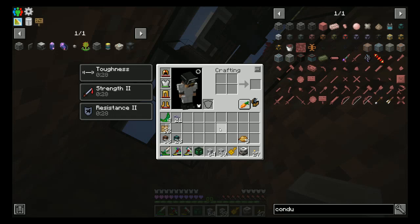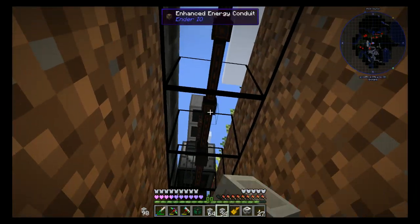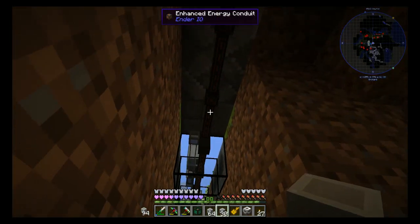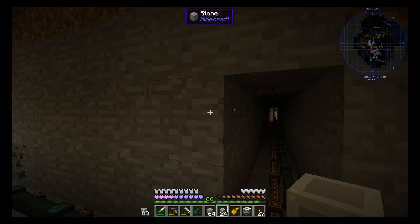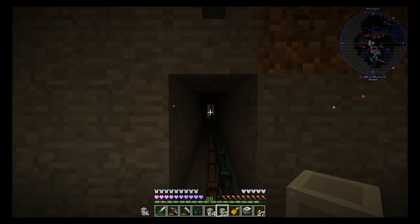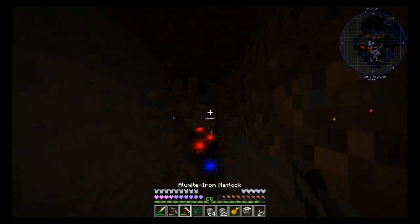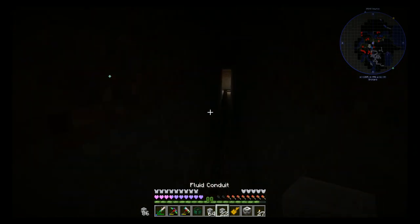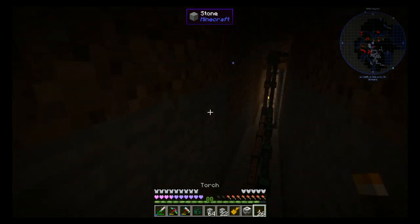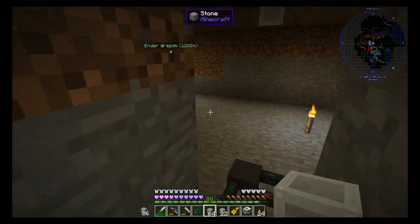Hey y'all and welcome to episode 41 of Enigmatica 2 Expert Mode, where first things first, we are going to set up our sludge refinery, and then we are going to take a look at the action-measure stuff. We will probably get back into Thaumcraft. So that is probably what we'll do.